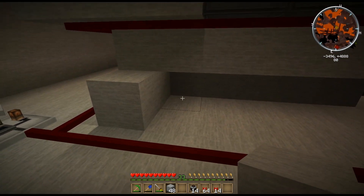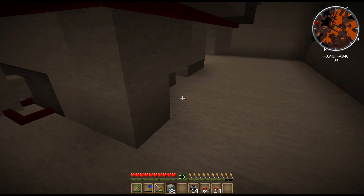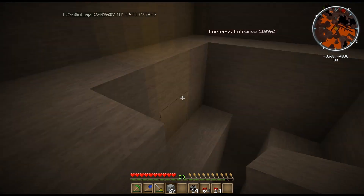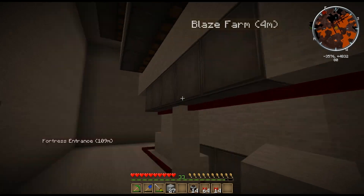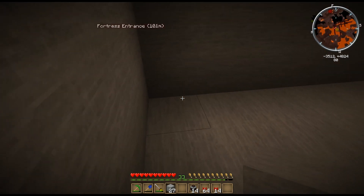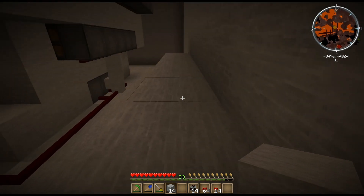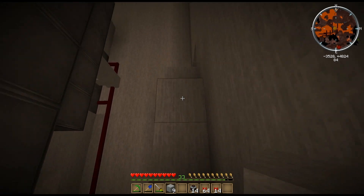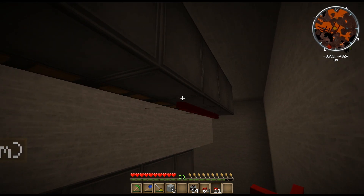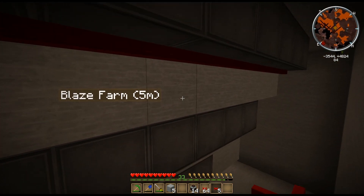Now one thing I could do is just start cleaning up this bottom area here, partly to make it look a little bit nicer and mostly to ensure that blazes don't spawn out here. Let me see — one, two, three, four. Now let me think — I should be able to reach all the way over there, make my way up to there.